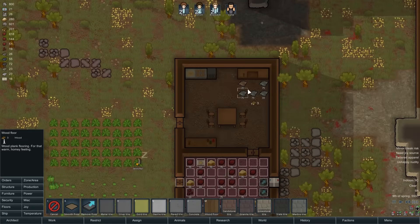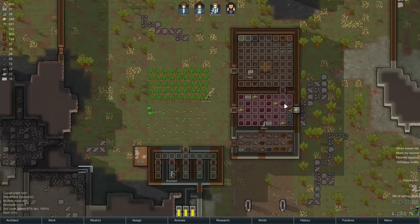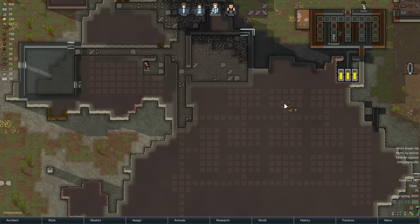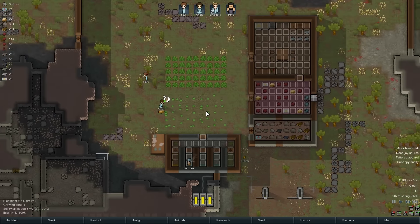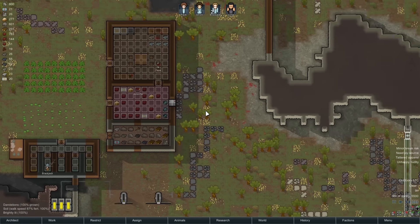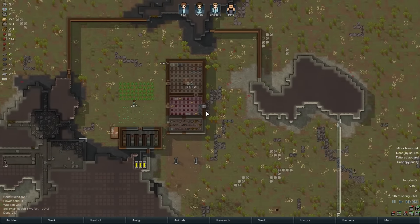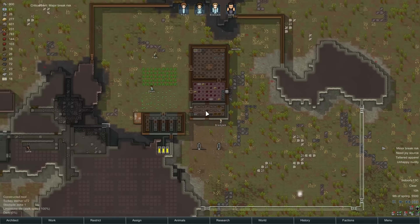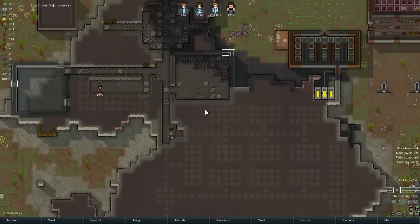Let's get some floors in here. I know they're not necessary, but I do like getting those floors in there. This is all being mined out nice and quickly. Food storage being mined out at the moment. We have the first part of the hallway for the new bedrooms being mined out as well. For the most part, this is really going well for the colony — I'm honestly sort of pleased. Obviously this is still very early game. We do have some break risks and we need to get clothes for Luna.